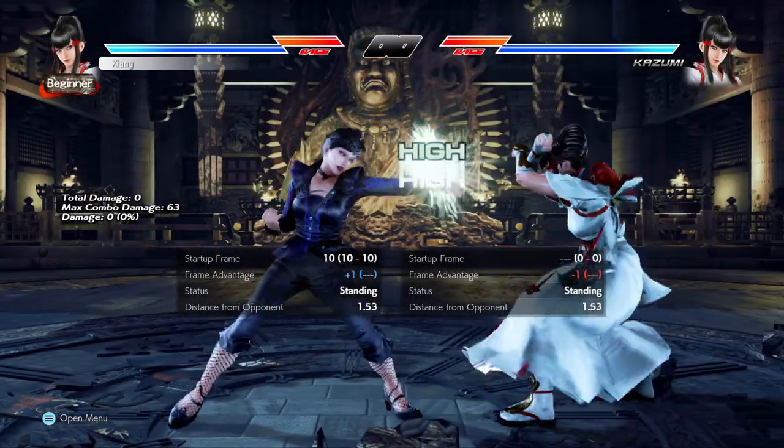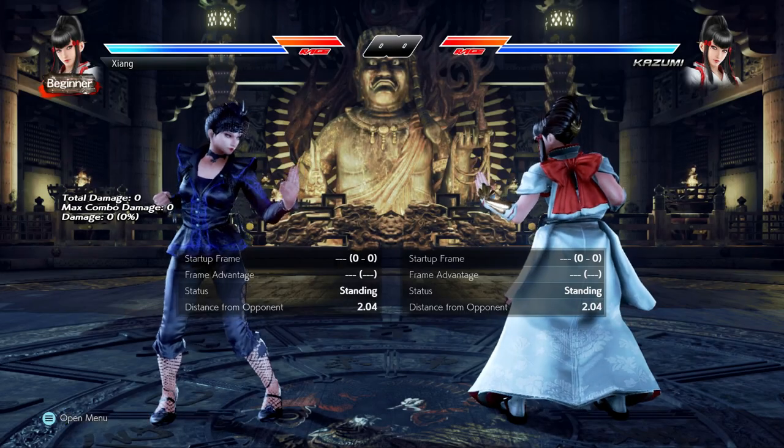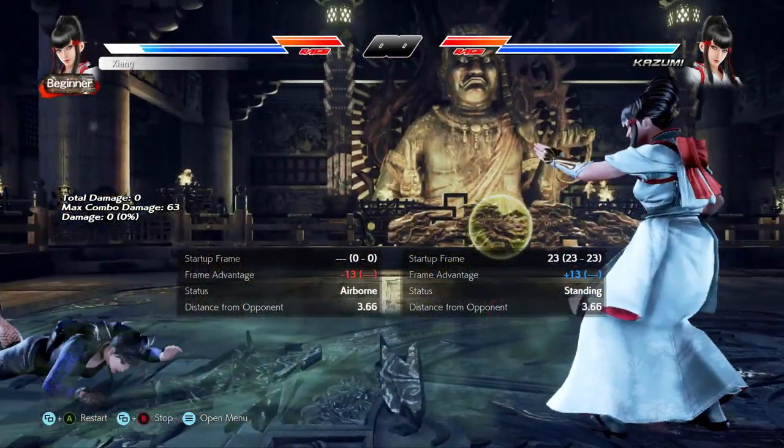You're going to lean really hard on her single jab and 1-1, so make sure that you can confirm 1-1-2. Down forward 1 is key here as well. Be sure to remind them down forward 1-2 exists, so pay close attention to when they're challenging down forward 1.